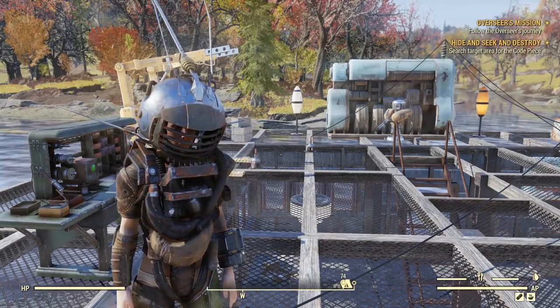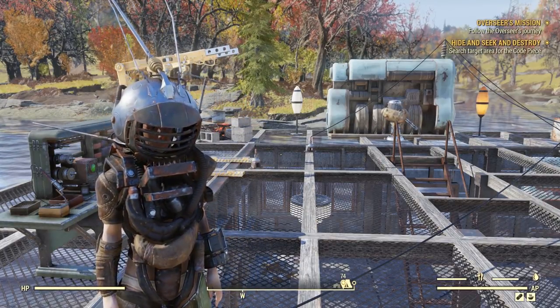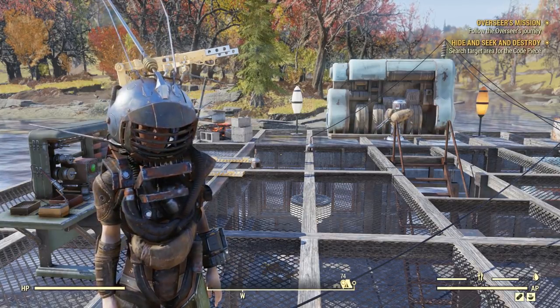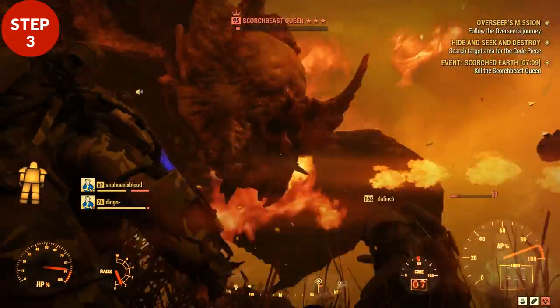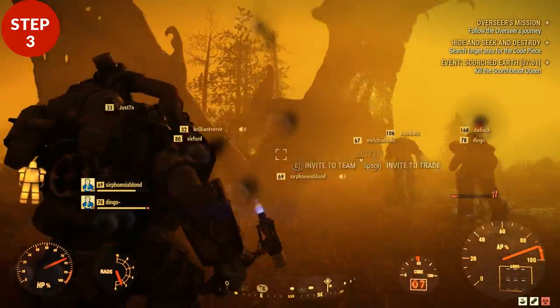All of these steps including dropping the nuke can be skipped, simply because you could join a party that already dropped the nuke. But the next phase — there is no way around it and no way of skipping it. For step three, you will need to go to the prime feature and fight the Scorched Queen.